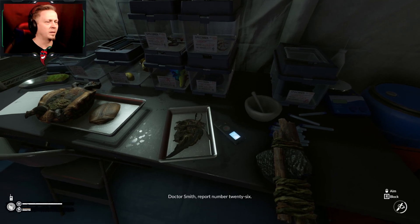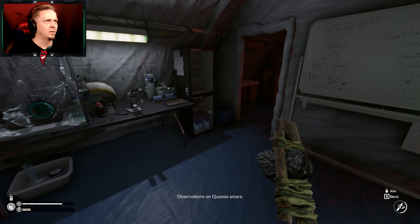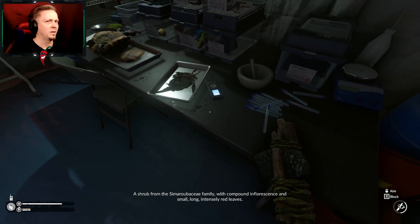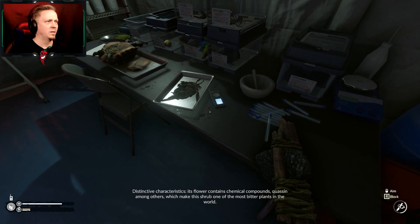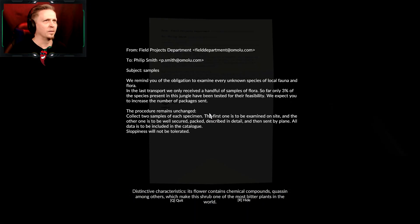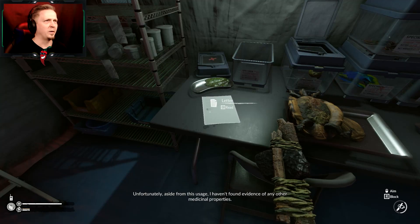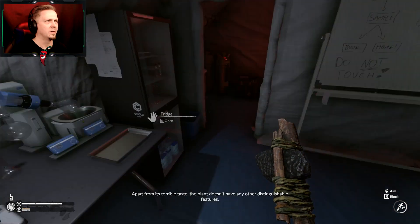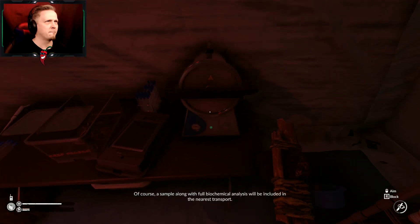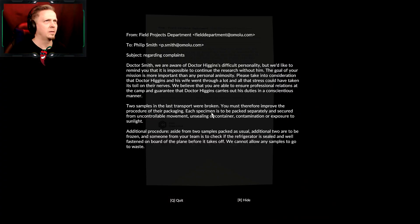I hear a native. Report number 26 — observations on Quasilla amara, a shrub from the Simaroubaceae family. Hearing the guy plus this. Small hog, intensely red leaves. Distinctive characteristics — its flower contains chemical compounds. Quasin, which we've used for taking care of fever. So something about getting that. I think we found some disease or something. Apart from its terrible taste, the plant doesn't have any other distinguishable features. No chemical analysis will be included in the nearest transport. End of report. Dr. Higgins is a difficult personality, reminding me it's possible to continue research without him. So I was involved with this in some way.